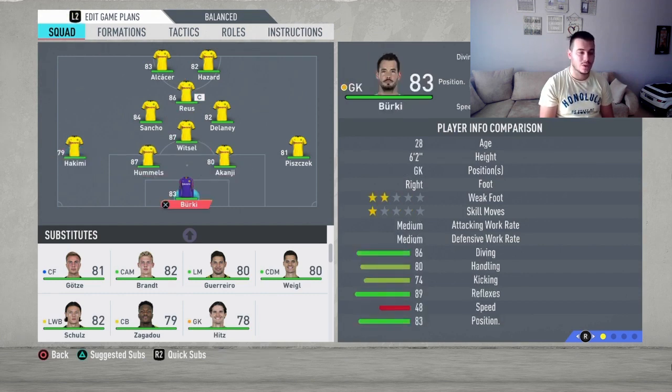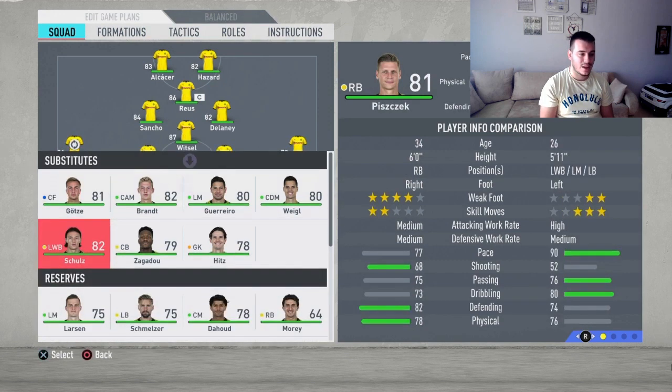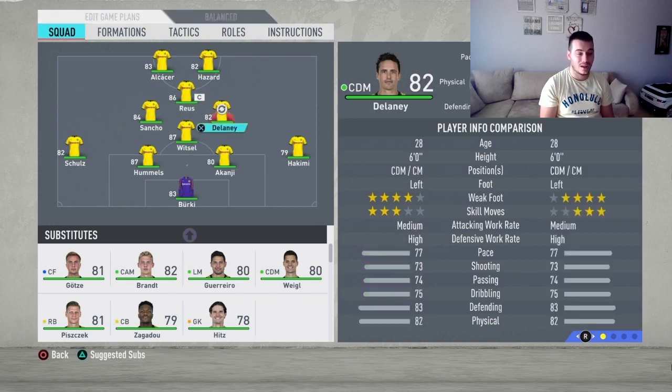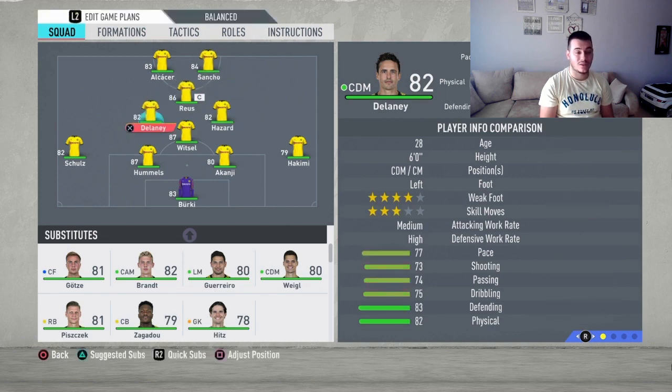Starting in goal, it's going to be Burkey — no better option here. We're going to change Hakeem to right back, and at left back we're going to play Schultz, swapping Piszczek out as he's just not good this year — too slow. Moving up to center backs, it's going to be the great duo of Hummels and Akanji. Akanji looks like a beast and he is a real beast. Moving up to midfielders, Witzel is at CDM — one of the best all-around midfielders out there. Delaney moves to left CM and Hazard to right CM, where he'll help a lot in attack but also do defensive work.